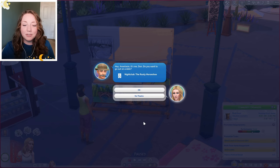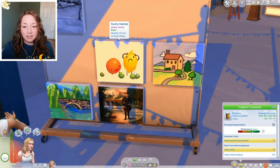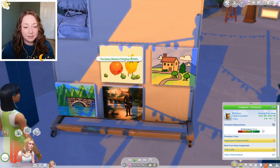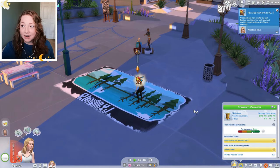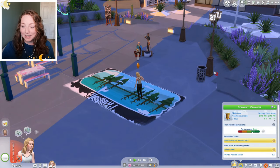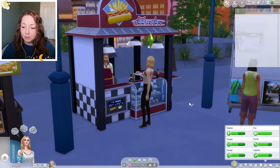Oh we're getting a phone call from Don. He wants to go out on a date but I have to say no because I'm so working. Oh I really love this painting — should we spend 600 simoleons on it? I think I'm going to. Let's do it. Oh we've made progress. We reached painting level four, so we didn't get to painting level six like I predicted.